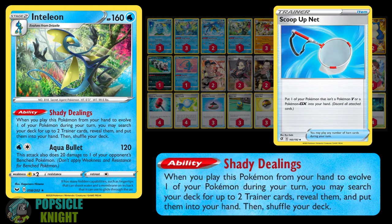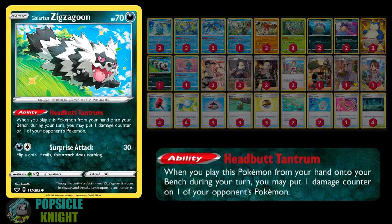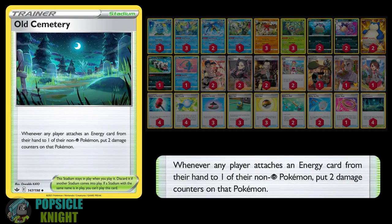You can reuse this ability with the help of the Scoop Up Net. Irida combos well with the Inteleon line since it allows you to search for one Water Pokemon from your deck and also one Item card. I also have a copy of Galarian Zigzagoon with the Headbutt Tantrum ability. If you put it from your hand to the bench, you can put one damage counter on one of your opponent's Pokemon. One damage counter can equal 30 damage with Hisuian Decidueye, so it does make a big difference. I also have a full set of Old Cemetery Stadium — each time either player attaches an energy from their hand to one of their non-Psychic type Pokemon, put two damage counters on that Pokemon. This won't affect us at all since we're not using energy in this build.